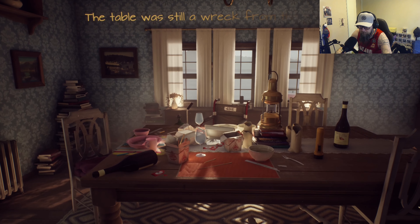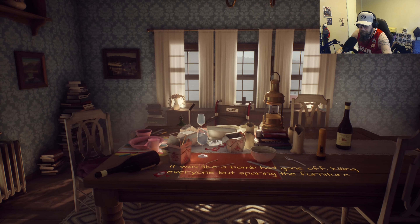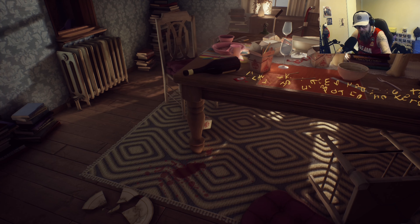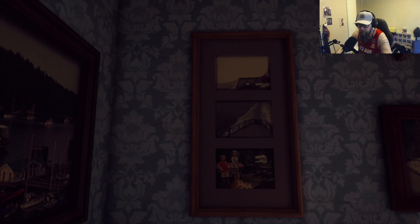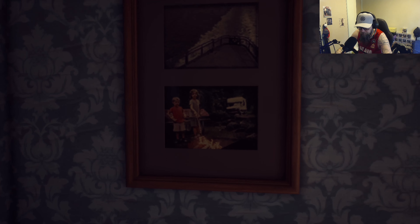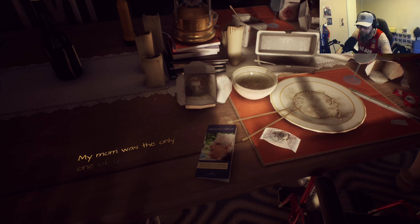Narration: 'The table was still a wreck from the night we left. It was like a bomb had gone off killing everyone but sparing the furniture.' I love it when you try to move around and the game just pulls you in the direction it wants. Is that blood or wine or something? More books of course, and plenty of pictures on the walls — a bit of family history. Some kids on a log, two boys and a girl. Oh, that's a garage. More books of course — and that's exactly the same picture as that one.